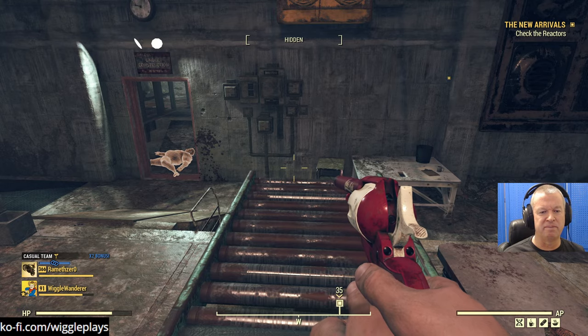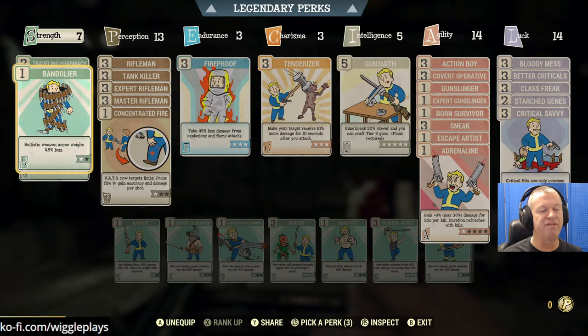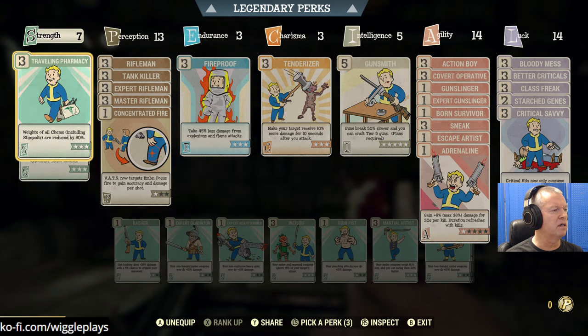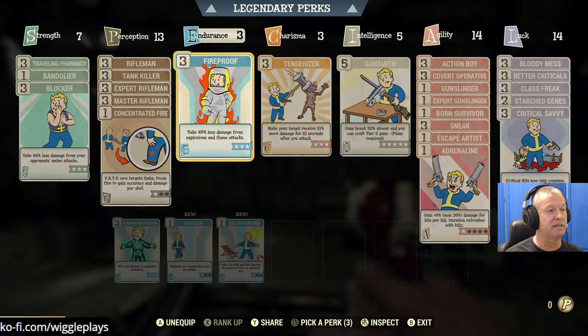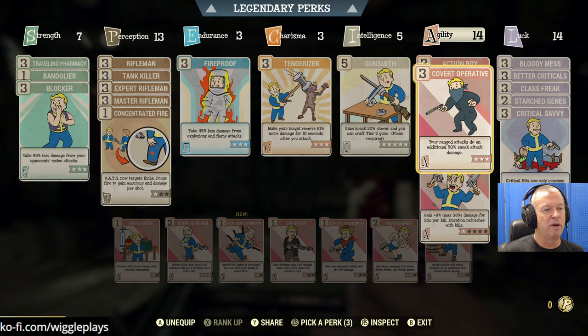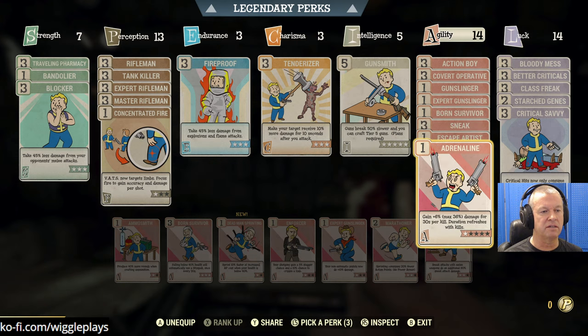Alright, so here's the loadout I'm working with. This is my rifleman/pistol loadout - I also have a melee loadout. One rank of Bandolier, Blocker, Traveling Pharmacy. All the Rifleman perks maxed out, Tank Killer, Concentrated Fire. I don't have a rifle today so that doesn't matter, but Fireproof, Tenderizer, Gunsmith, Action Boy for AP regen. Covert Operative for sneak attacks. Gunslinger - one or two ranks. I only have two because I need to add another point of Agility.